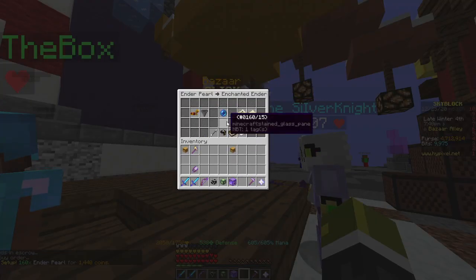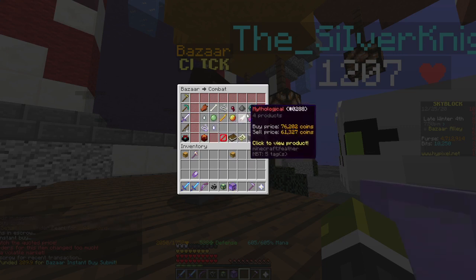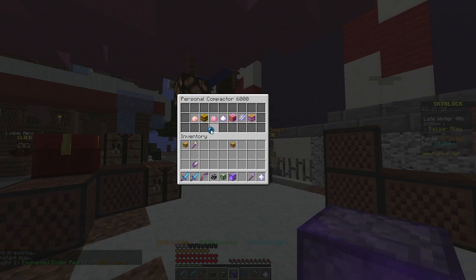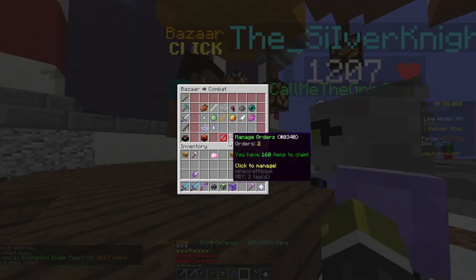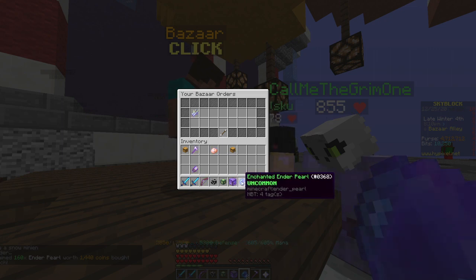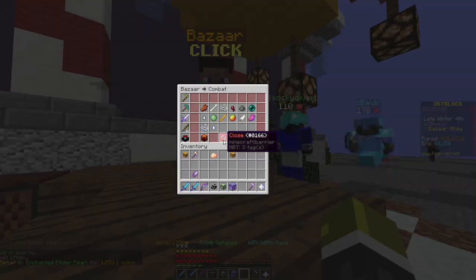Then we're going to be checking out the enchanted enderpearl. We're going to quickly be buying one for 209 coins, if we can actually get one, because the bazaar is kind of glitchy right now. We got one for 201 coins — going to be putting it in there very quickly for 201 coins. Then we're going to be claiming our enderpearls very quickly. They all turn into 8 enchanted enderpearls for 1.4k, and we're going to be selling them on very quickly for 1.6k.